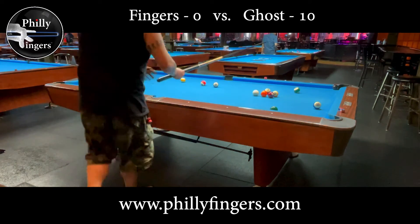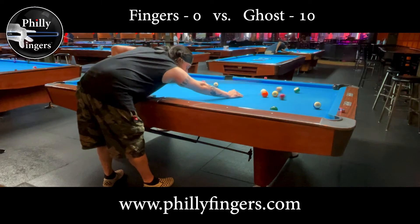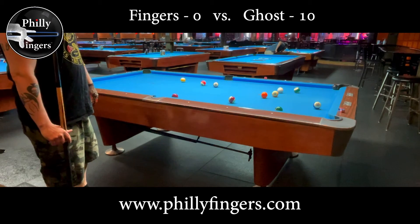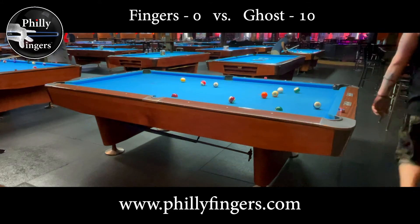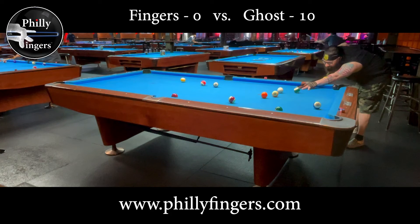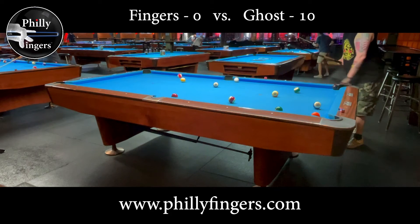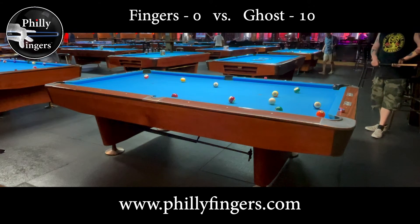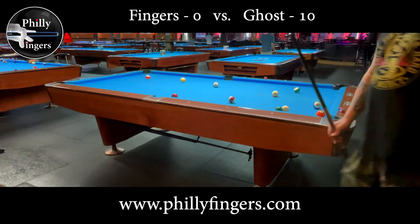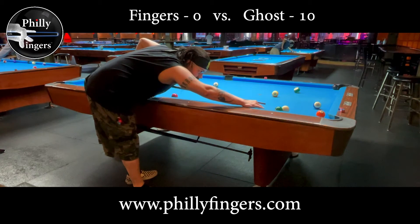Now because the five didn't move as much as I wanted I'm going to play safe on the five. So I played safe — as the ghost I now have ten points but I left a very thin slight cut on the five. It's not the best safe but I'm still leaving a difficult shot. Now playing as myself I'm going to try that extreme cut and actually overcut it. By missing the five this now brings the ghost back to the table where I'm going to switch hands and play this left-handed so I can get position on the six.